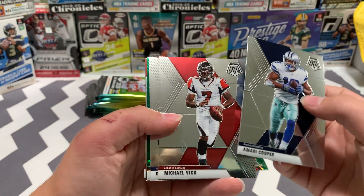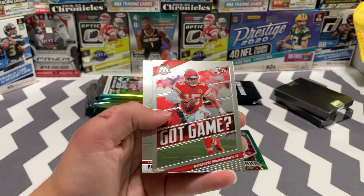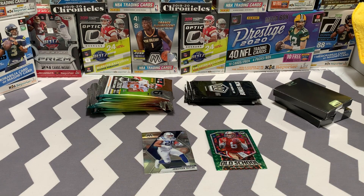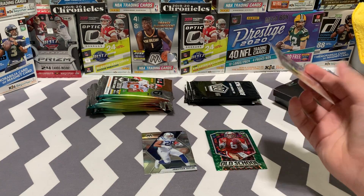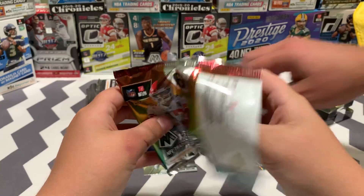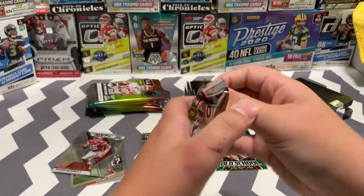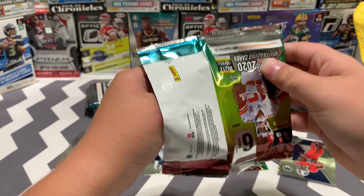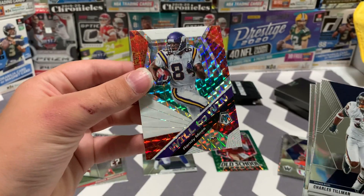Amari Cooper, Michael Vick, Adarius Slain, Marcus Mariota, Patrick Mahomes — I'll save this one. I was watching a video earlier and the guy pulled a Got Game variation. Looks like we got a silver so we'll save this one for last. Silvers can be pretty good. Got a Lamar on the back — saw that one. Got a pro bowl base and then a Randy Moss silver.